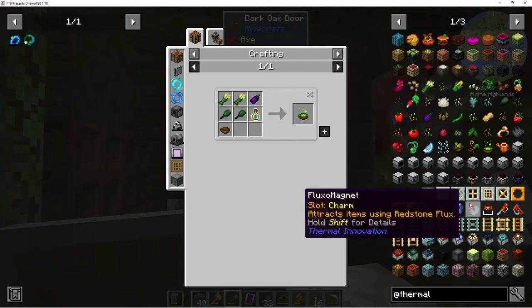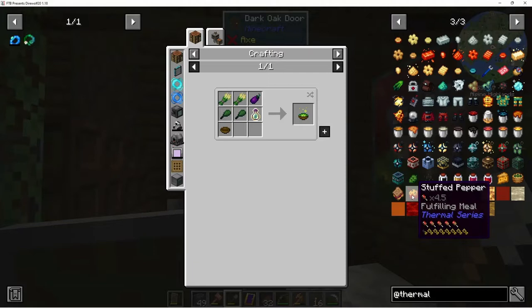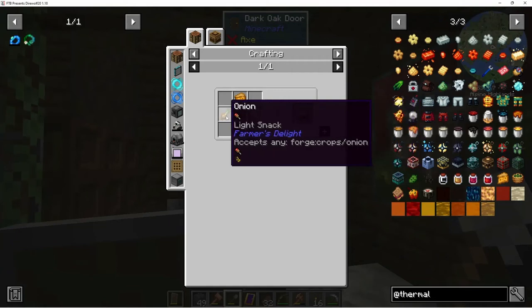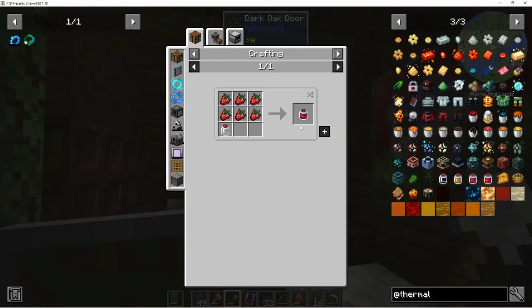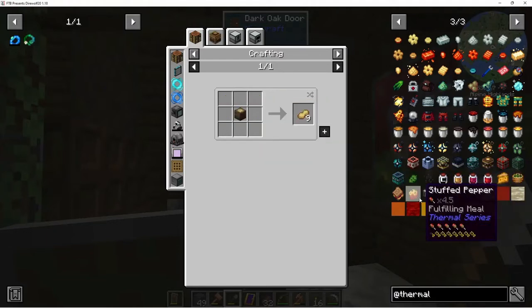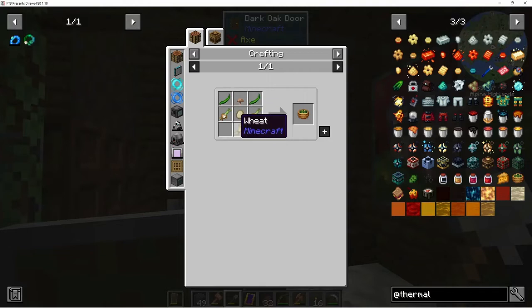There's a stuffed pepper that takes cheese, rice, pork, chopped onion, and bell pepper — that sounds good! PB and J takes a jar of peanut butter, jar jelly, and bread. I don't know how you make strawberry jelly. Do we have peanuts? I don't remember getting peanuts. There's also a green bean pie that takes eggs, brown mushrooms, and wheat.